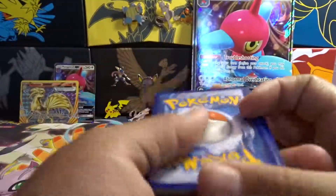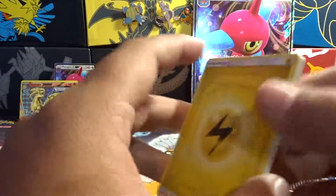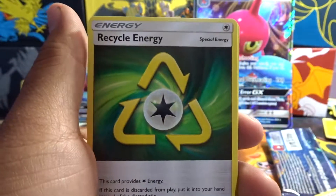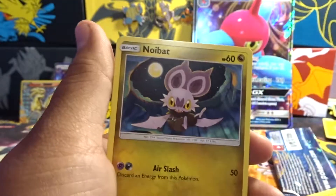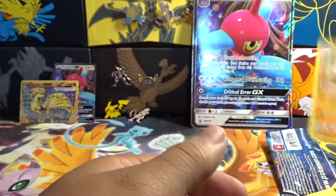There's the code for that. And we got a green code — oh, it's yellow. Electric Energy, Tranquil, Recycle Energy, Thundurus, Snorunt, Tynamo, Meditite, Noibat, Swadloon, Larvesta, and a regular rare Lucario.